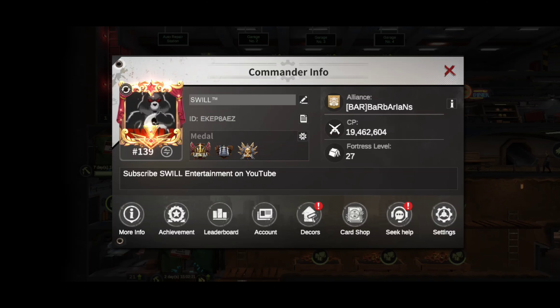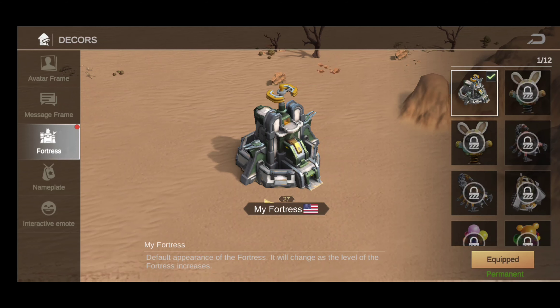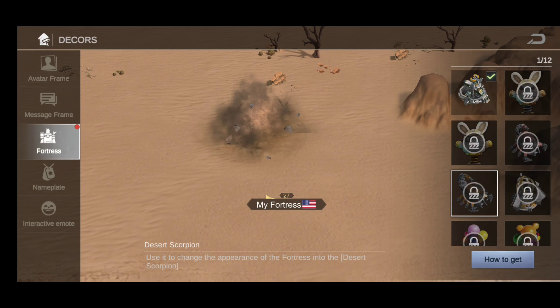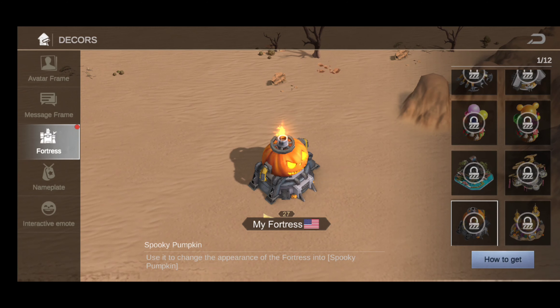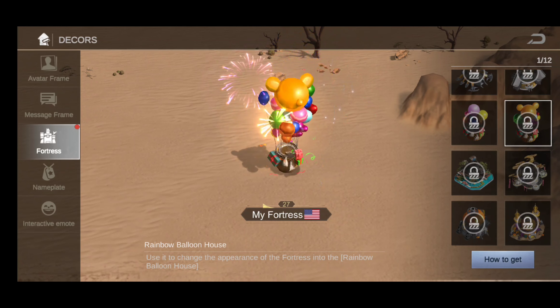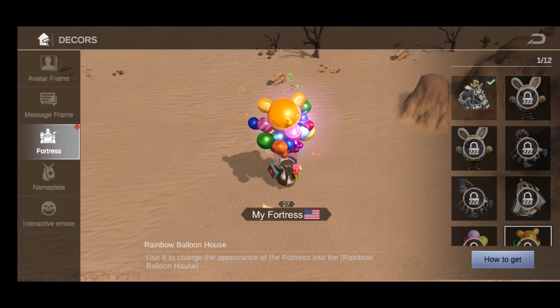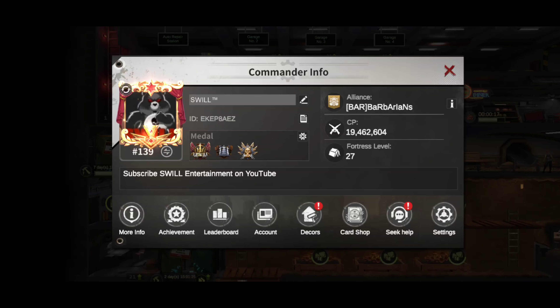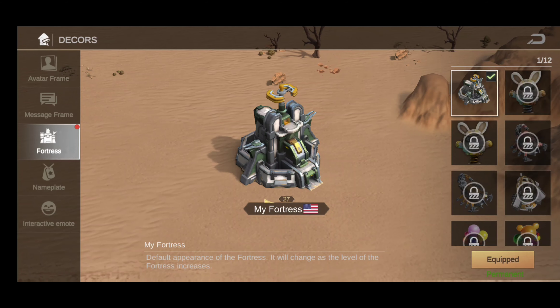Here's the decors page — click on your portrait to get to it. Most of the decors are obtained through events. This has actually been there for a couple of months already, but they said they made it a little easier to get to the decors page.